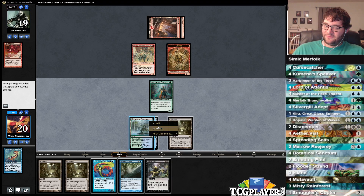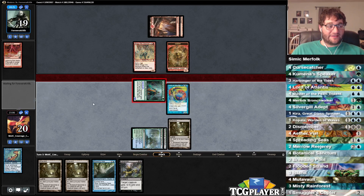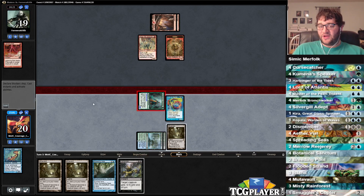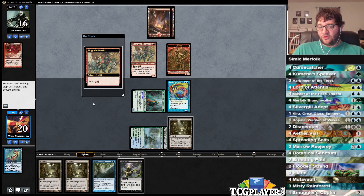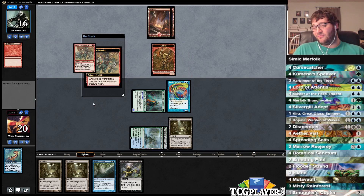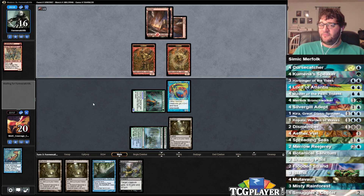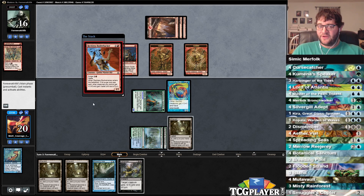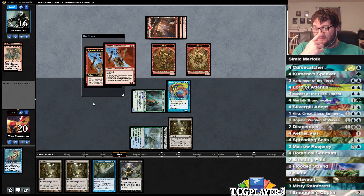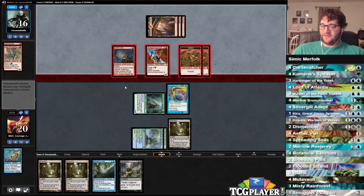Dismember will come in handy pretty soon. Let's go ahead and play Lord of Atlantis — all of a sudden the Speaker's at three-three. The deck doesn't have a ton of islands; we're only playing 18 lands. I'm not playing Collected Company, no four-drops, Master of Waves is gone. What we have is four Kumena's Speaker, four Merfolk Branchwalker, 18 lands, and normal Merfolk besides that. It makes the deck a lot more streamlined and low to the ground.